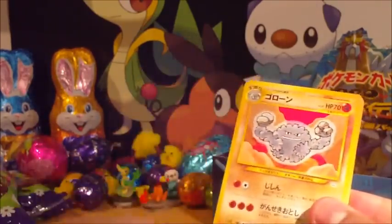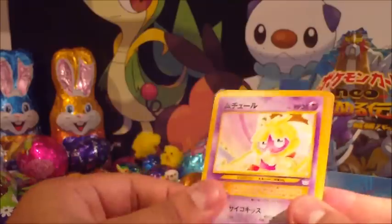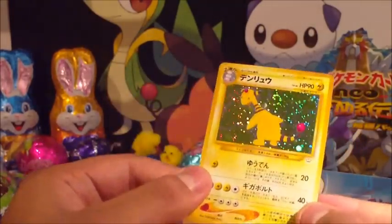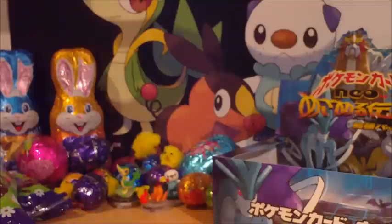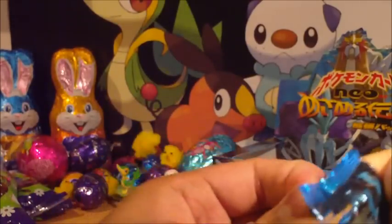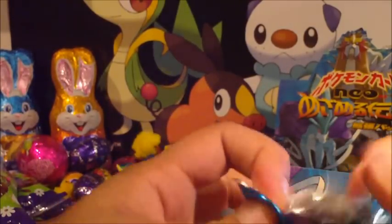Octillery, Flaffy, Graveler, Zubat, Goldeen, Smoochum, Jynx, Snubbull, Murkrow, and another Ampharos. It's not a bad Ampharos though — it's kind of boring at the same time, there's no scenery in it. I think because the first part and the YouChoose videos had similar cards, it's because it is a very small set. I'm just going to show you guys the holo now just to speed things up a little.